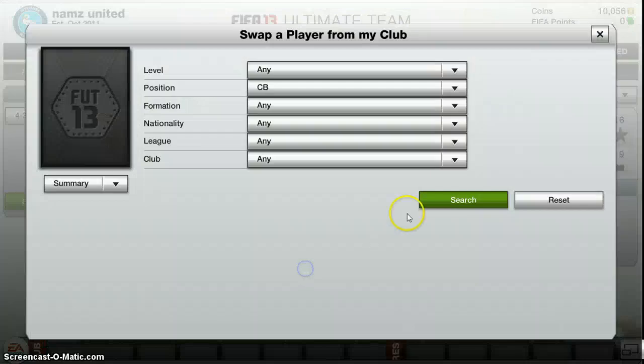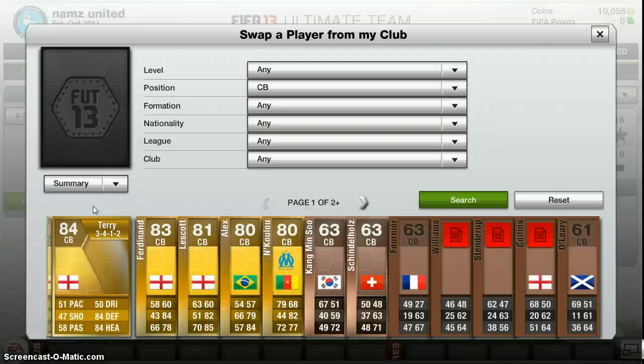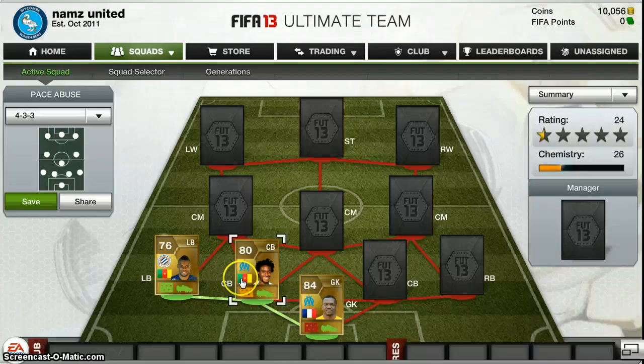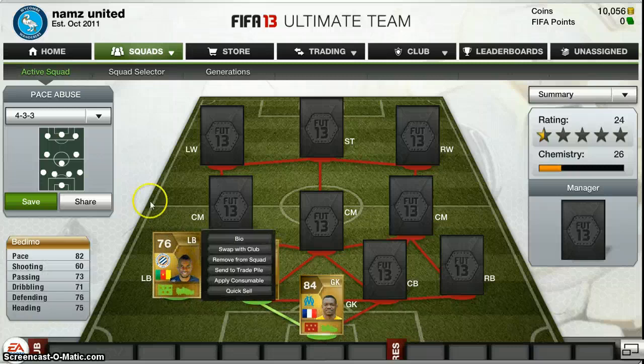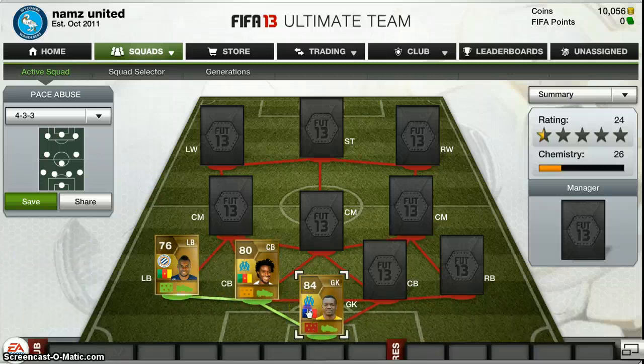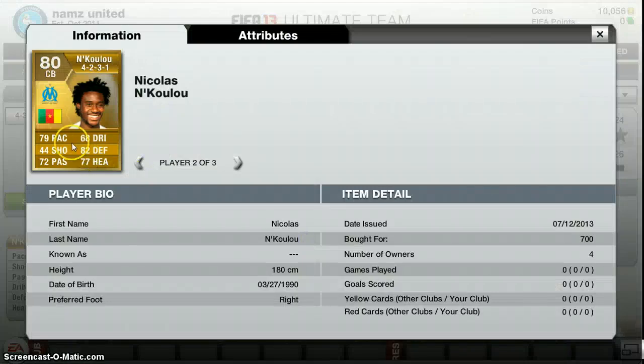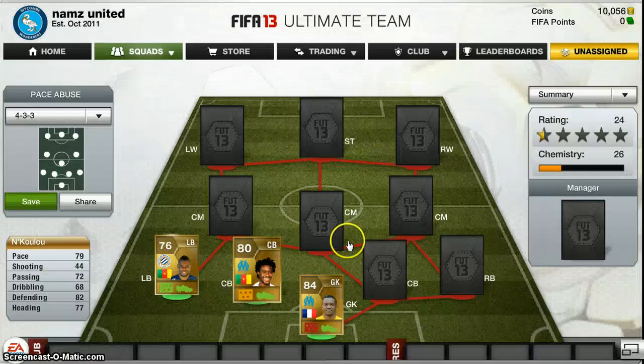Now our first centre back, who is really good for the chemistry, we have Nkulu. Obviously because he's from Cameroon he goes with Bedimo, and because he's from Marseille he goes with Mandanda, so he's really nice chemistry there. He's 80 overall, and I'm not surprised because he's got 79 pace which is really good for a defender, 72 passing, 82 defence, and 77 heading. So he's a really good player, especially for 700 coins — that's a really nice deal.